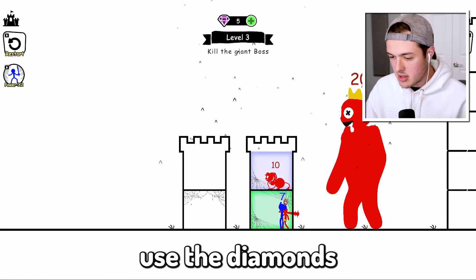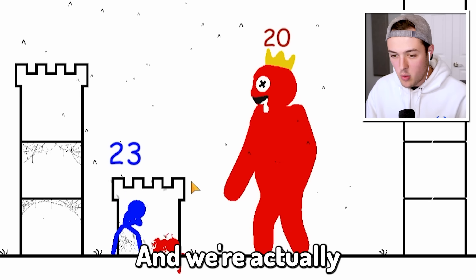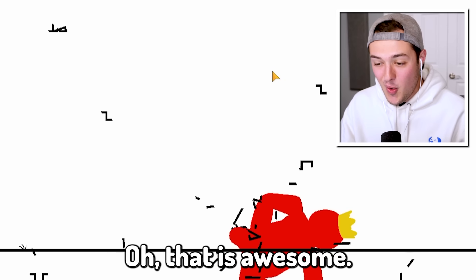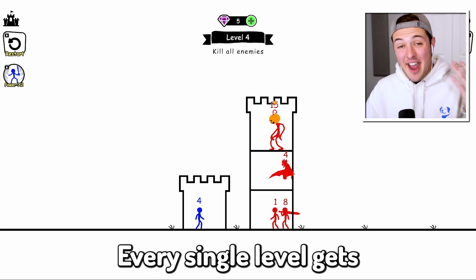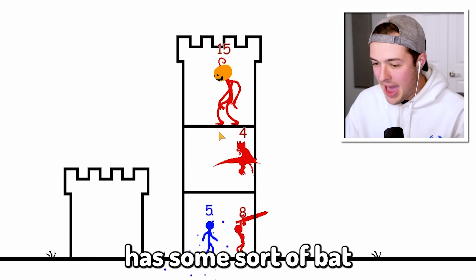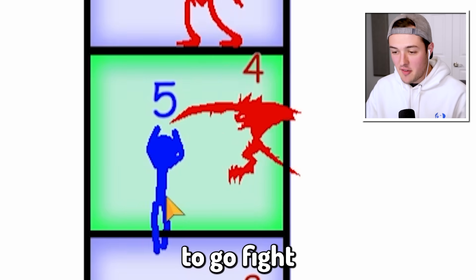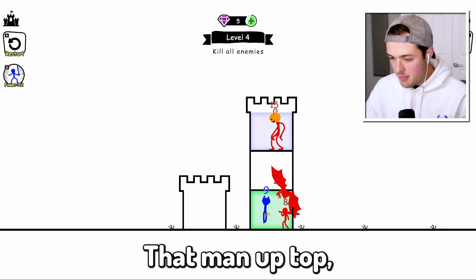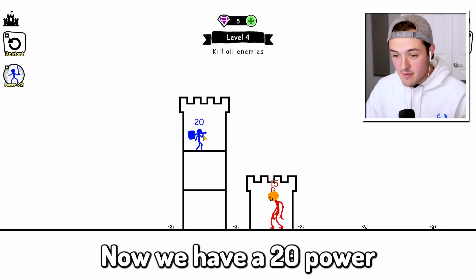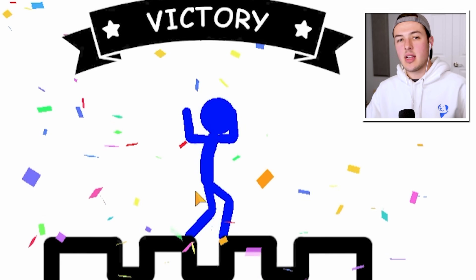There's like a diamond here. I think we can actually use the diamonds in the future to buy better weapons and better upgrades for Blucifer, our blue stick figure. That's Mommy Longlegs right there. And we're actually powering up to fight the red rainbow friend. Oh, that is awesome! That was so cool. Every single level gets a little bit more difficult. This one has normal guys in the bottom, and it looks like it has some sort of bat creature.